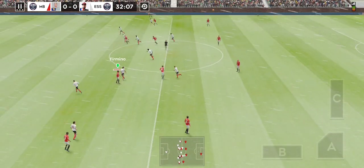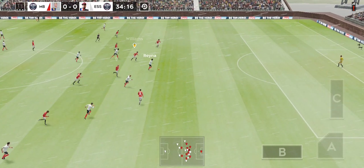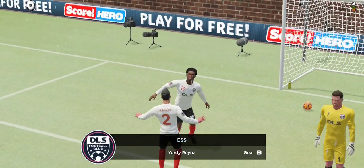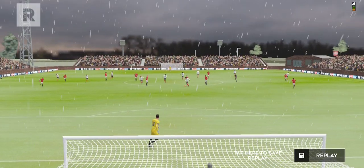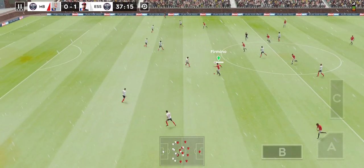The keeper hits the goal kick long. Headed on, played infield. Just the goalkeeper to beat now — and this is a world-class finish! That goal has changed the shape of the game. Let's see what happens now.